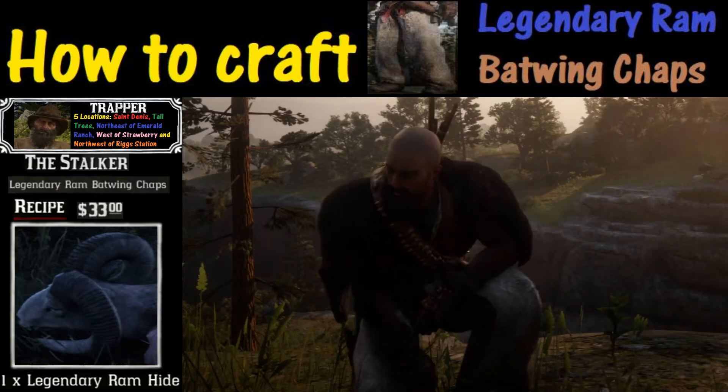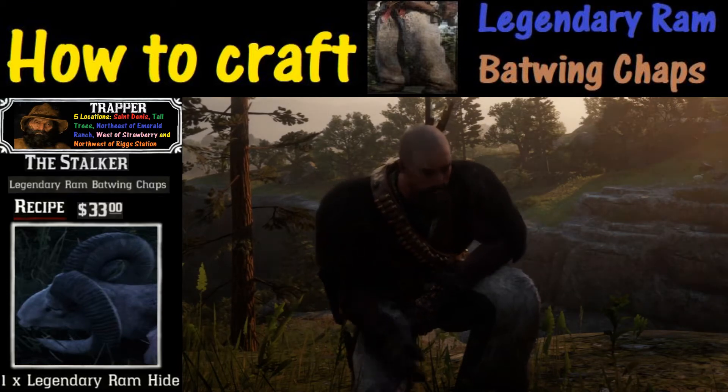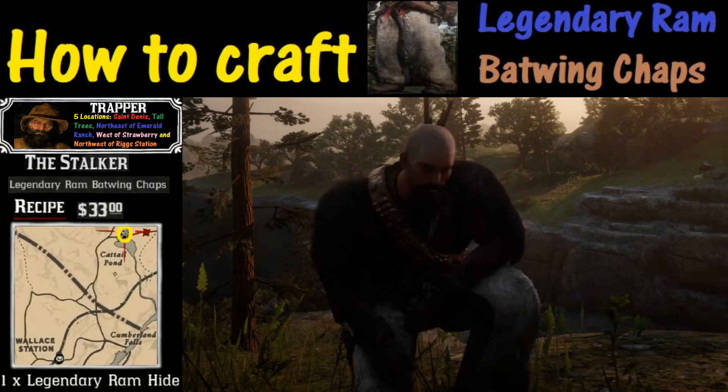Welcome to Red Dead 2 and thanks for joining us. Today we're going to learn how to craft legendary ram batwing chaps, and all you're going to need is 33 bucks and a legendary ram hide. So let's look at how you go about getting that.